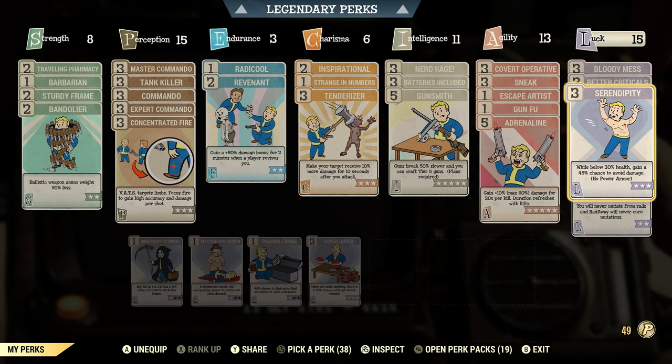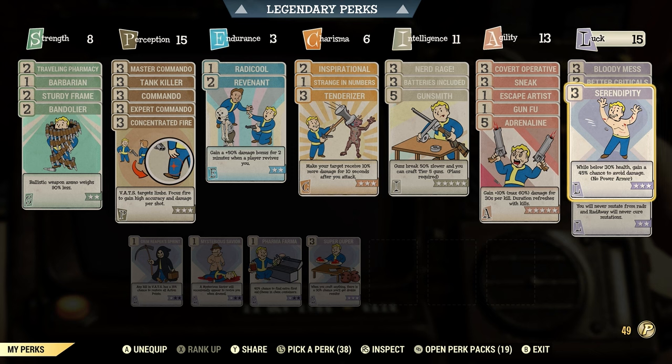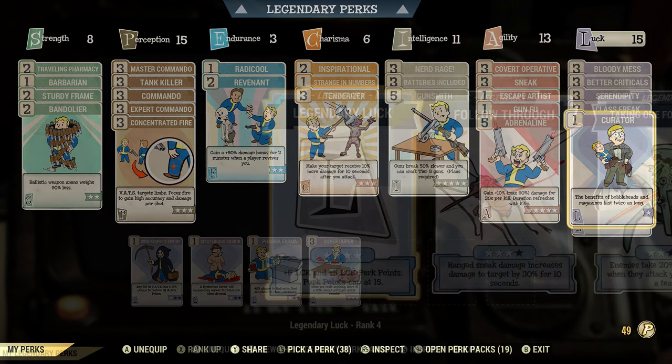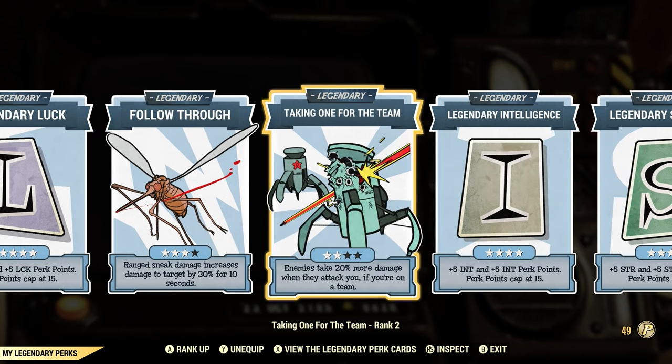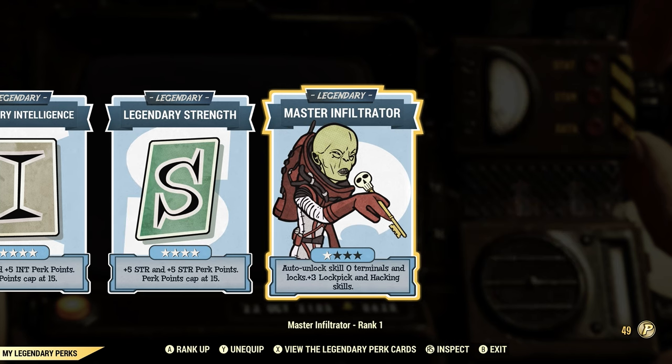For luck I use bloody mess, better criticals, serendipity, class freak, curator, and starched genes. Serendipity only benefits low-health builds, so if you're running full health you don't need it. Curator is only needed if you're using bobbleheads or magazines — otherwise skip it. For legendary perks, I'd recommend follow through and take one for the team for the damage boost. For other legendary slots, I recommend SPECIAL perks so you can equip more perk cards, and I use master infiltrator just to open doors — not needed for this build.